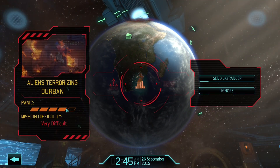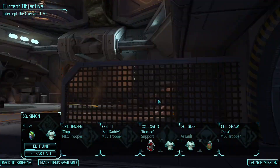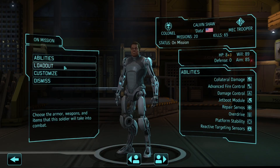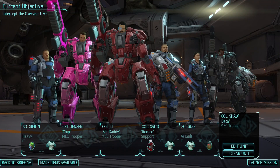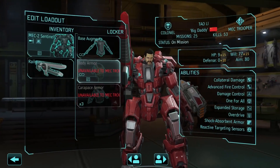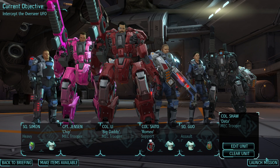Aliens terrorizing Durban. Panic: very difficult. It's South Africa. Let's send our Sky Ranger. You need your mech suit back. We can replace that with a railgun. You've got a railgun - we've got three railguns, that's good. Everybody else has laser weapons. I believe they've got the best quality armor on that we've got so far.